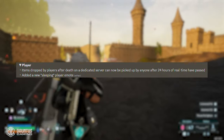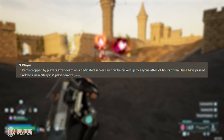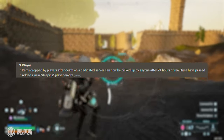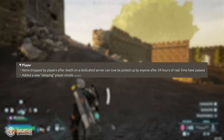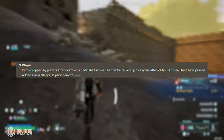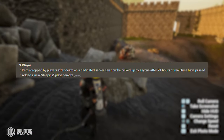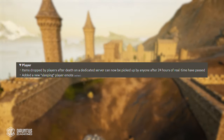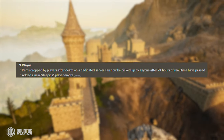Items dropped by players after death on a dedicated server can now be picked up by anyone after 24 hours of real time have elapsed. So if you die on a dedicated server, you won't immediately lose all your stuff — you'll have at least 24 hours to go back and get it. They also added a new emote called sleeping, which as you can imagine, just has your character sleeping.